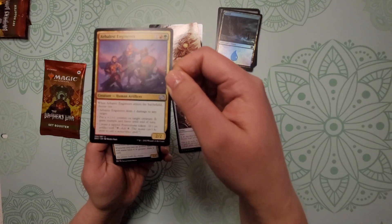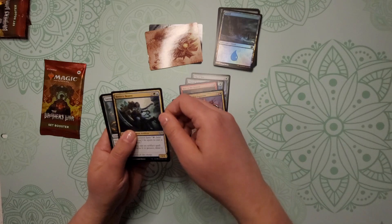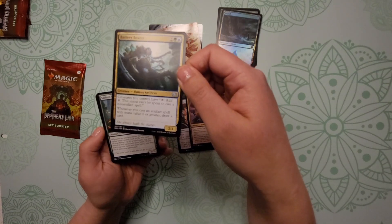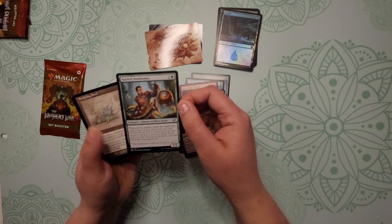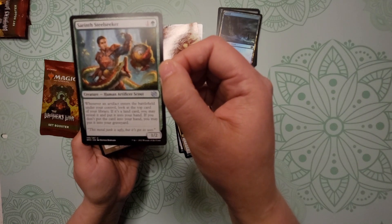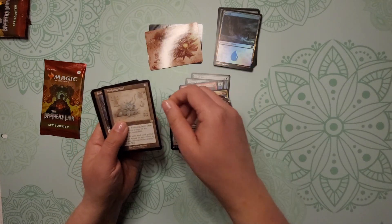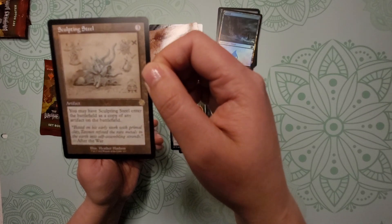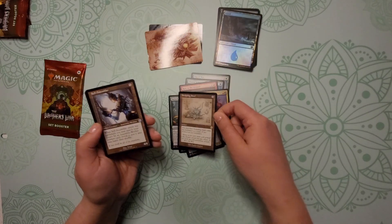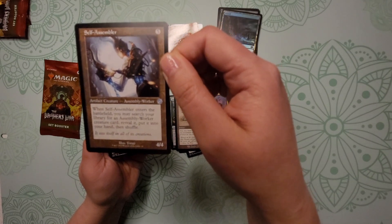Arbalest Engineers. Moving to our uncommons — Battery Bearer. Sarnith Steel Seeker — forgive me if I mispronounced that. All right, look at this — Sculpting Steel.